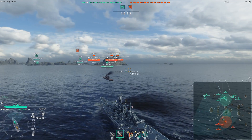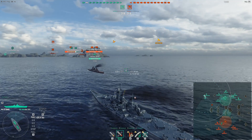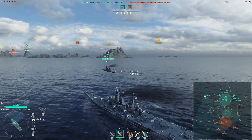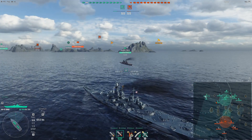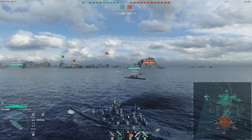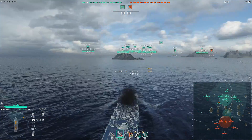First of all, it is a classic Montana hull — same 96,300 health pool, same 37% torpedo belt. But there are some differences. First of all, the turrets on the Ohio are significantly tankier than those of the Montana. The Montana turret face is something like 470mm, while the Ohio turret face is 540mm, so breaking these turrets when nose-in is significantly harder.